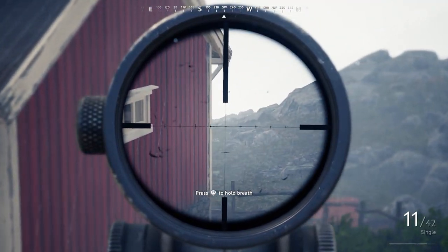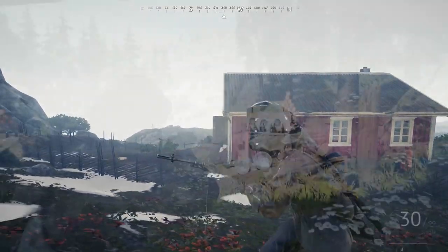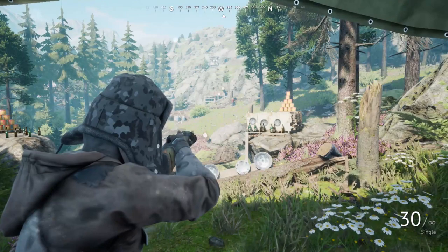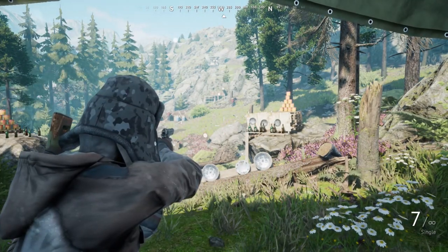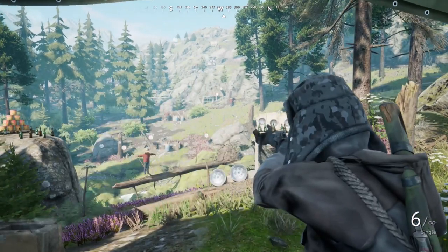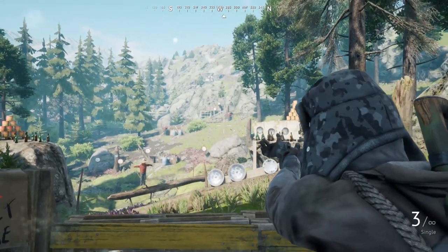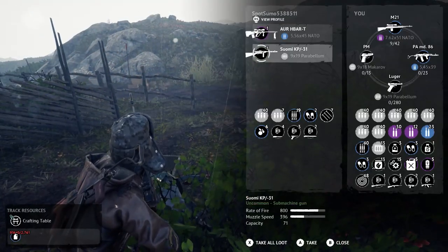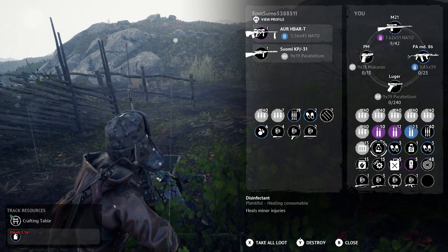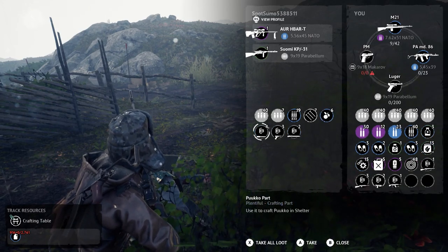They fixed the third person mirroring as well, they say here. Apparently the fix is just removing the animation. I don't know if you see this right here, but there's nothing — your character's just clipping back and forth between having the gun in his right shoulder versus his left shoulder. So that's just bouncing back and forth like a ping pong ball.